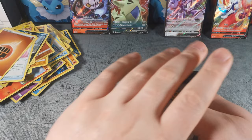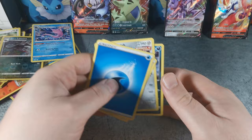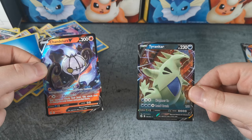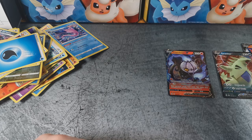Skarmory, Skarmory, Shelmet, Plusle, Manaphy, Meowth, reverse holo Linoone, and a Gorbiss. So no alt arts, but we did get four hits nonetheless: the Cinderace V, the Genesect V, the Chandelure, and the Tyranitar. Out of these four, the Genesect is my favorite. Not bad for ten boosters I suppose. If you like seeing more Pokemon card openings, feel free to like and subscribe and I will see you in the next video. Thanks for watching.